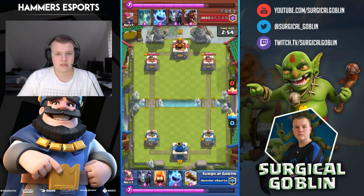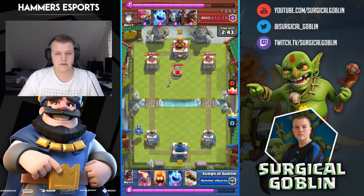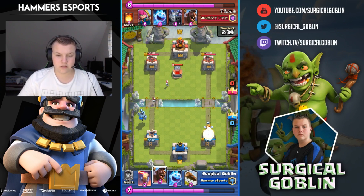He's level 13 and I'm a brand new level 11. With this starting hand I drop my mega minion in the back to see what he drops. He leaks a bit of elixir and drops his tombstone, but he places it far — so if I put my hog rider on the right, my hog rider will go for his tower and not for his tombstone.